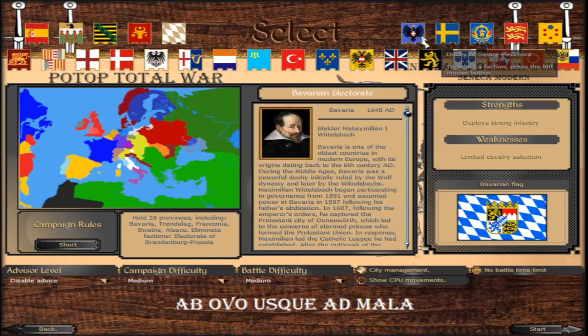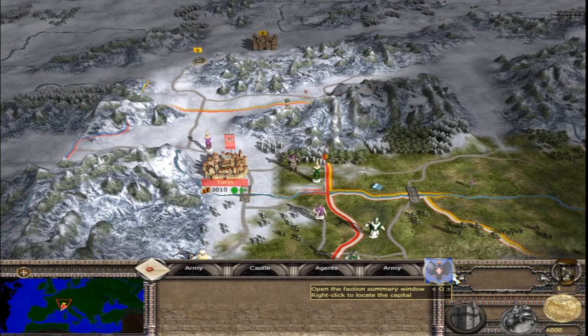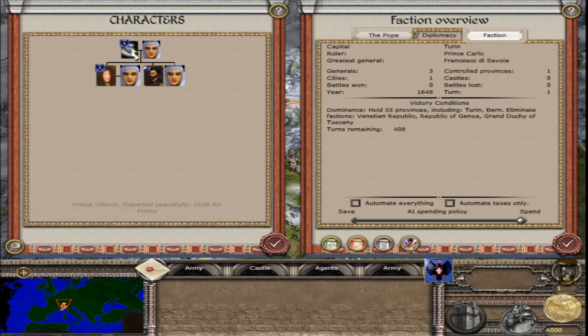Following the list we go to the Duchy of Savoy-Piedmont. For the short campaign, hold 25 provinces including Piedmont and Helvetia, and eliminate the Venetians. For the long campaign, hold 55 provinces including Piedmont and Helvetia, and eliminate the Venetian Republic, the Republic of Genoa, and the Grand Duchy of Tuscany. Here we are in Turin — the ruler is Prince Carlo, the greatest general is Francesco di Savoia. Three generals, 1 controlled province — Turin.